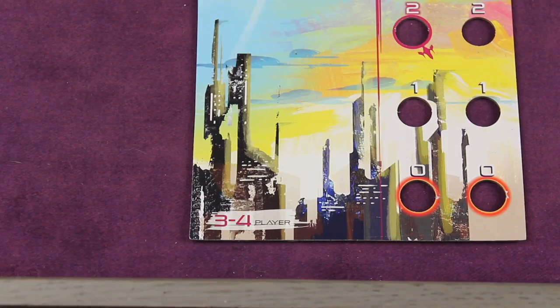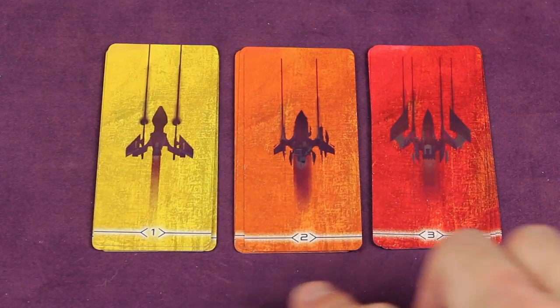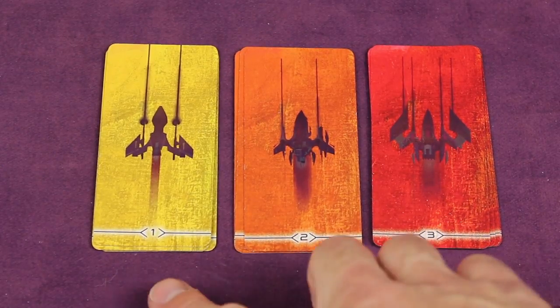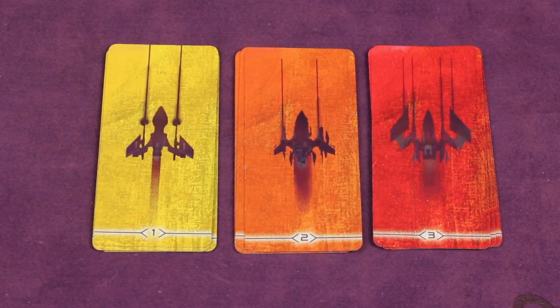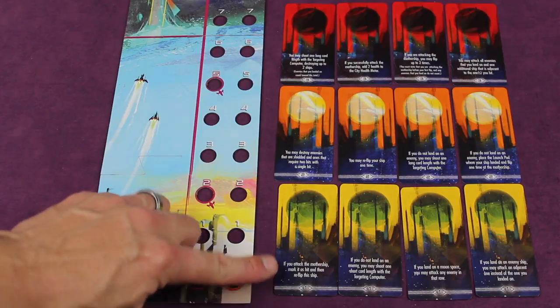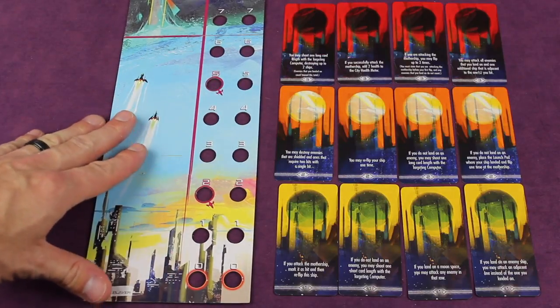When you're done it will look something like this. Place the bottom of this structure right near the edge of the table. Next, take the pilot cards of the different levels — one, two, and three — and put them in like piles: all number ones, all number twos, all number threes. Each pile gets shuffled individually and then placed face up in a row, with level ones on the bottom, level twos above, and level threes on top next to the bottom of the board.